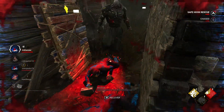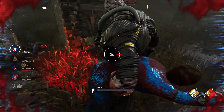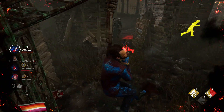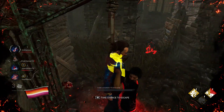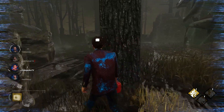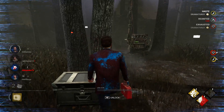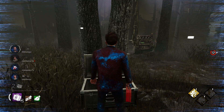The last perk is Plot Twist, which can be useful but is a little tricky to get the most out of. You can use it whenever you are injured — crouch, stop moving, and hit the X button to down yourself into the dying state. Once you recover, you can pick yourself back up to full health. So after the killer injures you or you come off the hook, run off to a corner away from the killer, use the perk to down yourself, recover, and pick yourself back up. It's essentially a free heal without a health kit.